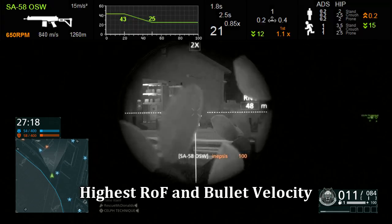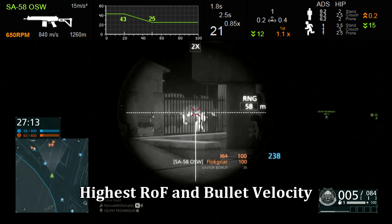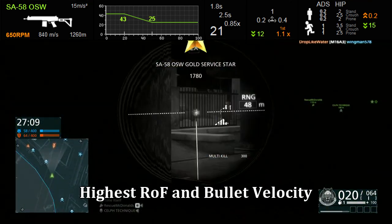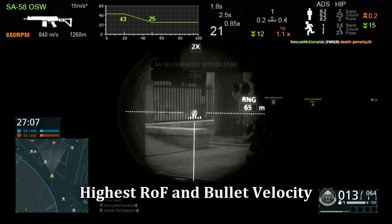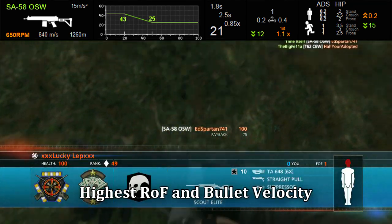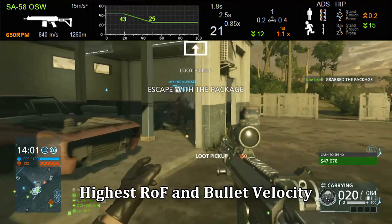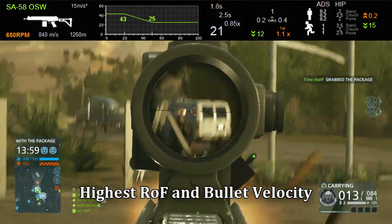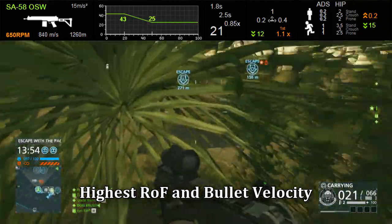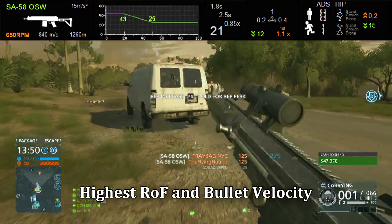The SA-58 OSW's claim to fame is ridiculously high bullet velocity. It also has the highest rate of fire of any of the Battle Rifles. The Scout Elite gets 640 meters per second — highest in the professional class. The SA-58 OSW gets 840 meters per second. That means bullet drop and having to lead targets are much less of an issue for this gun, and I think it really epitomizes what these guns are about: either semi-auto long-range sniping, or just dealing with ridiculous amounts of recoil at close ranges.